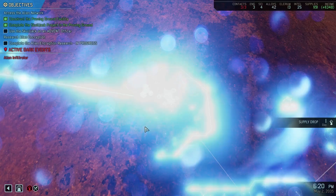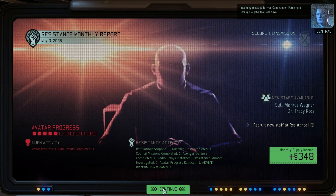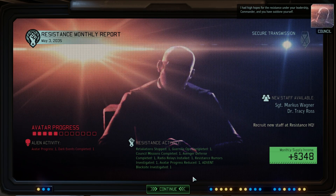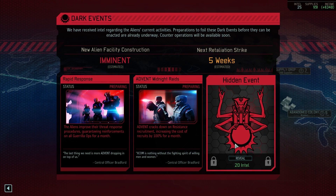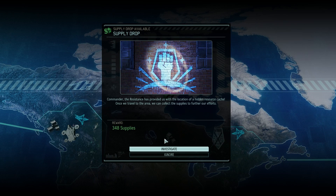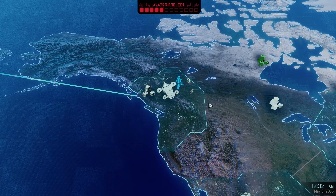We can't do anything without being heard. It's our supplies. We can recruit some people, including straight to a sergeant. Reveal the other event — ooh! If they complete this, they'll get an extra block to the Avatar, which is bad. The reinforcements on Guerrilla Ops definitely sucks. Midnight Raids isn't the end of the world, assuming we get a little bit of an extra supply of rookies before that happens. We need supplies — we're going to go straight there.